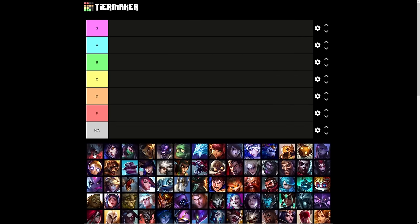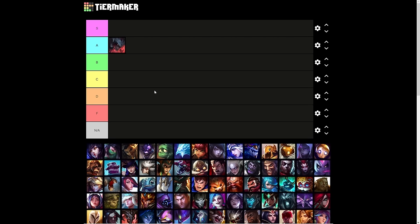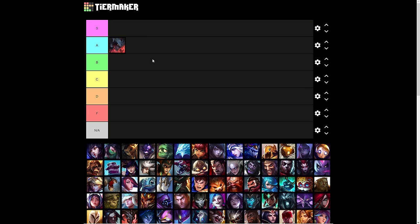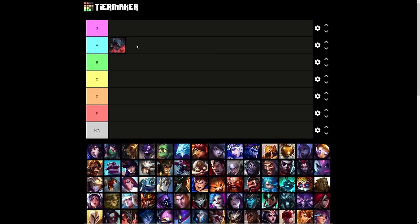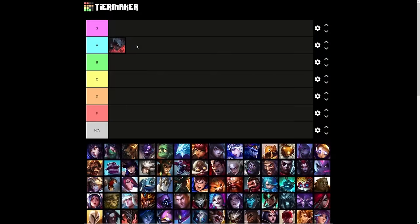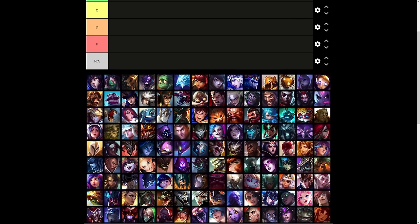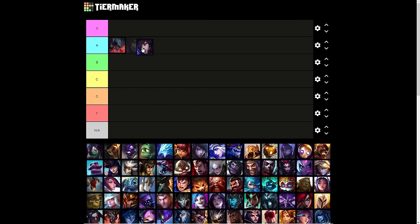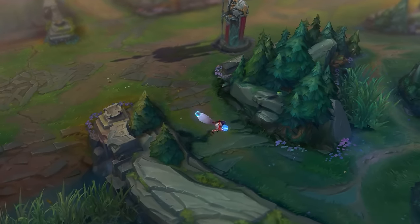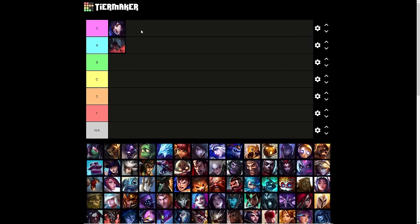First off, Aatrox — I'm going to put him in A tier. I'll evaluate the ultimate within the context of that champion's kit, but also consider what would happen if Silas took it. Aatrox's ultimate is very solid; it provides a ton of bonus attack damage, any physical damage dealer would want it. It also gives you a burst of movement speed at the start, lasts almost indefinitely as long as you keep getting kills, and increases your healing by a ton. Any champion with a lot of healing in their kit would benefit quite a bit from Aatrox's ultimate.